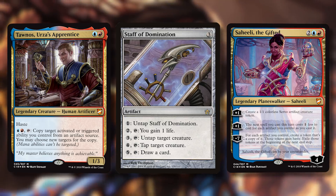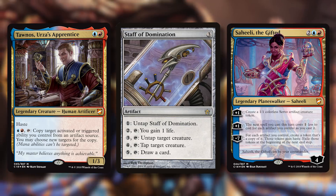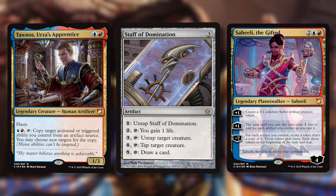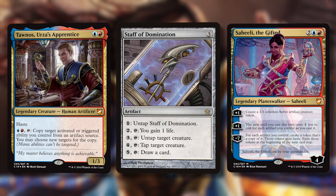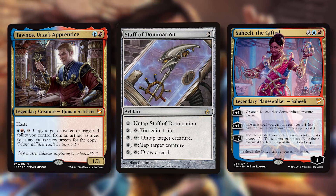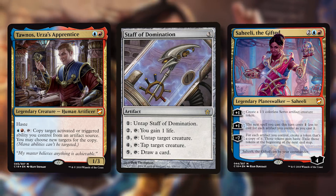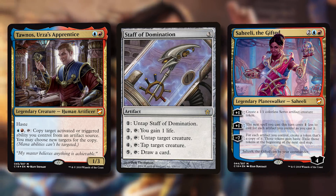So we've got Saheeli who cares about having a lot of artifacts in general, and Tawnos who wants your artifacts to have abilities — triggered or activated. These decks usually have three commanders in color, and sometimes another legendary within the deck at one or two of the colors.